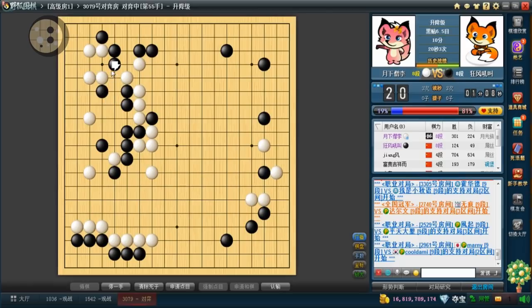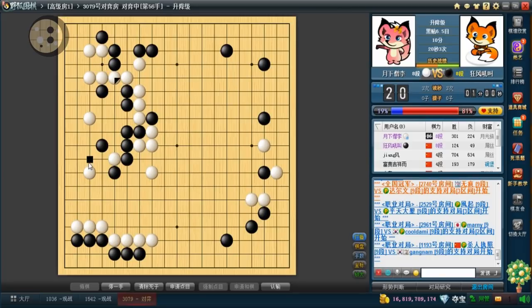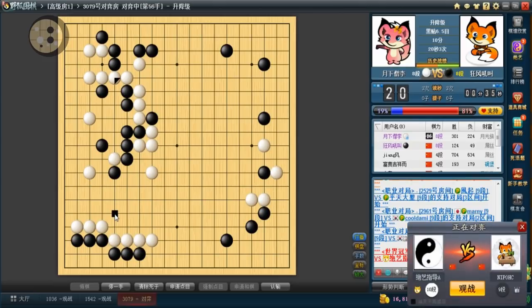If white captures these three stones, white can actually exchange this in sente — so I'm going to exchange that first. This is such an awkward shape. I'm in byoyomi very soon, so I'll be forced to make some decisions. If I kosumi it's going to be alive. He only closes so — okay, I'm just going to play it. It's not a big deal.